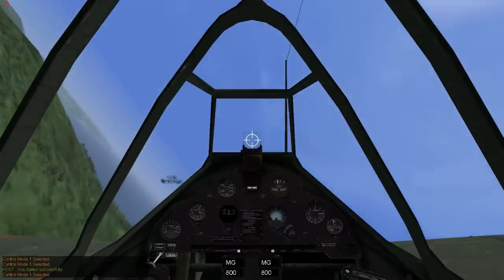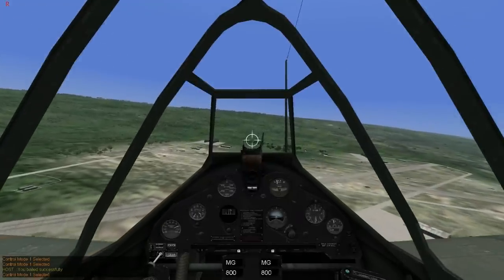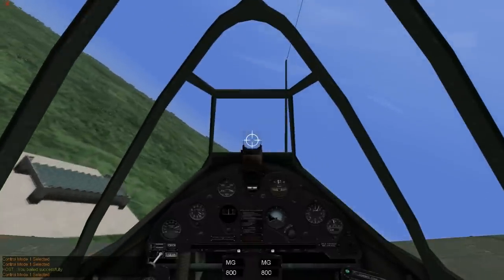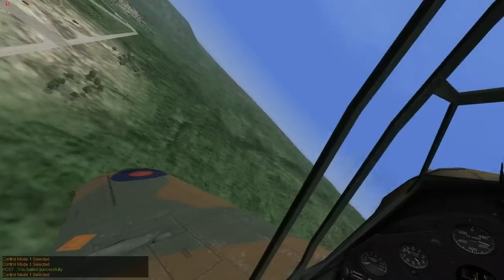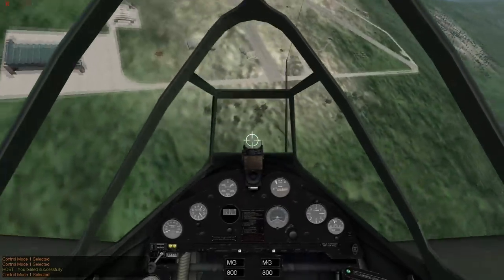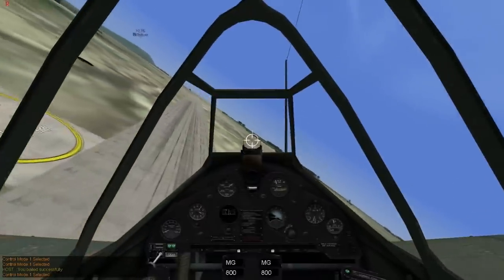Once you start to learn how things work, the stall horn — you won't even know it's there. The main thing is make sure that your controller is calibrated and make sure your controller is good. Sometimes you might have a broken axis on it and it may kick you off on the runway. Landing here: no throttle, gears down, and full flaps. I won't lie — it takes practice. You crash enough times, you finally learn how to fly.